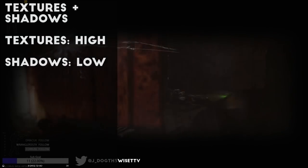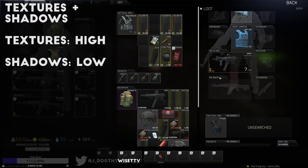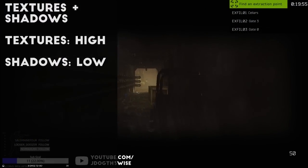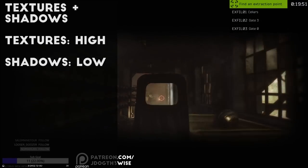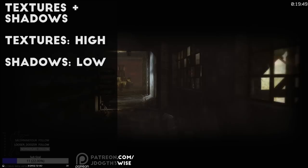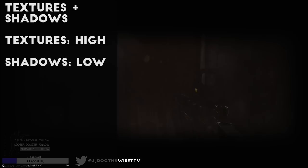I have my textures set to high, which gives everything some nice detail. As long as you have a decent card, you should be fine with textures at high, because I find the post-processing is where you get the big frame drops. For shadows, I was running them at high for a long time, but I recently switched over to low shadow quality because I find it easier to see people in shadowy areas this way. This one is kind of up to your preference though.